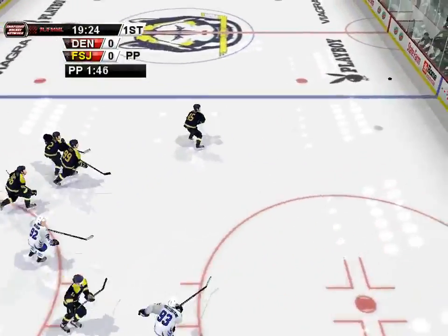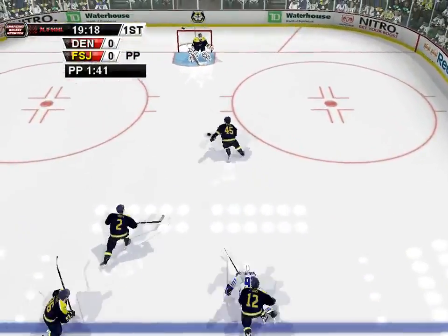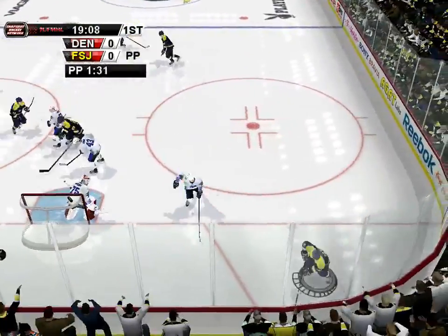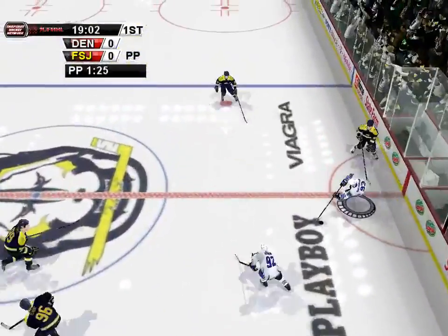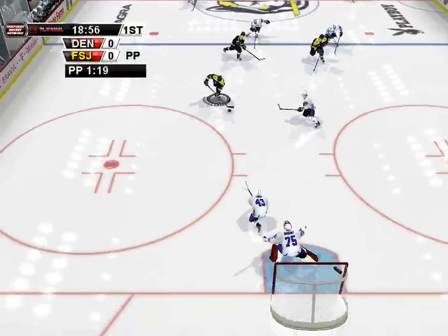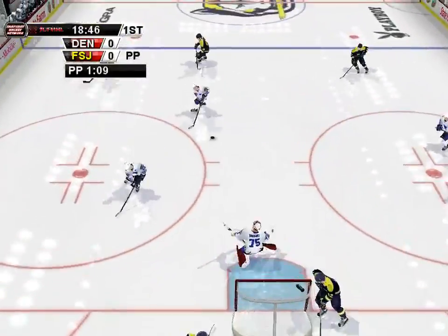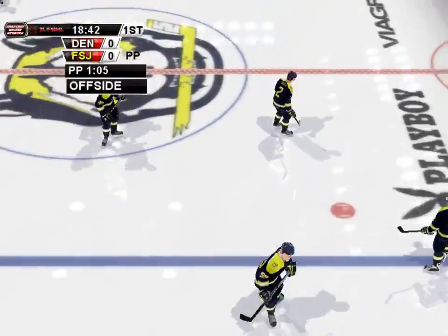The face-off goes to Flint. Quick pass up. Wrist shot — goaltender stopped it. Moved up, moved ahead, for the wrist shot. He gets hammered. Pass back, shot quickly — leg save. Great stop with the pass. Shoots quickly. Offside.